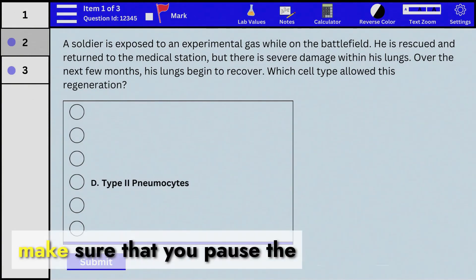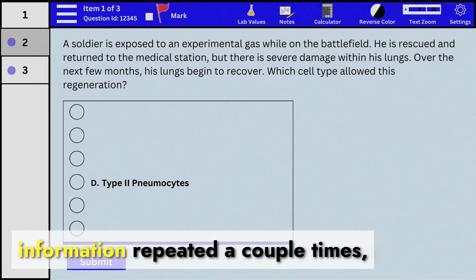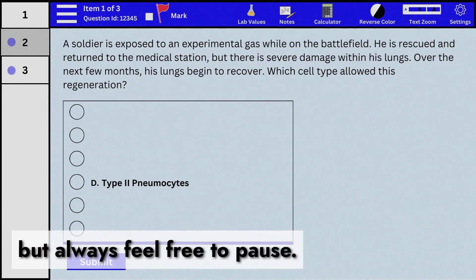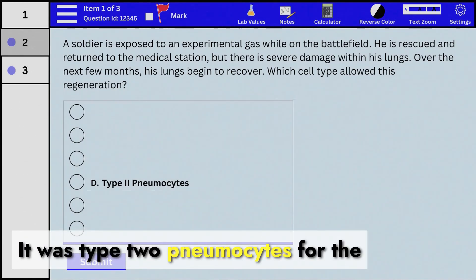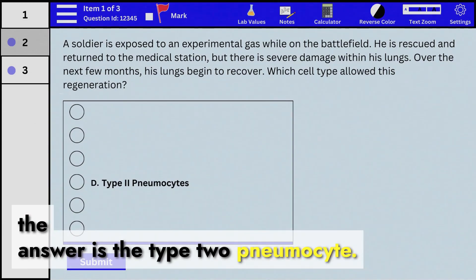If that was too fast, make sure you pause the video anytime. We're going to have some of the same information repeated a couple of times, so don't worry — always feel free to pause. So what was the answer? It was type 2 pneumocytes. For the regenerative cell in question, the answer is the type 2 pneumocyte.